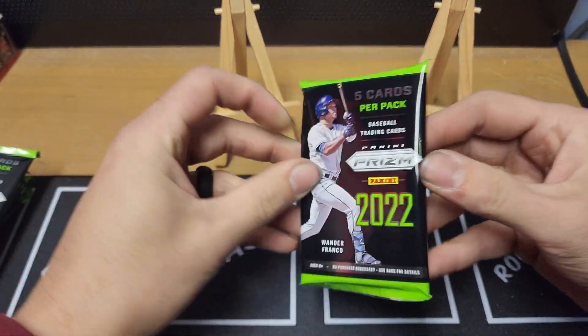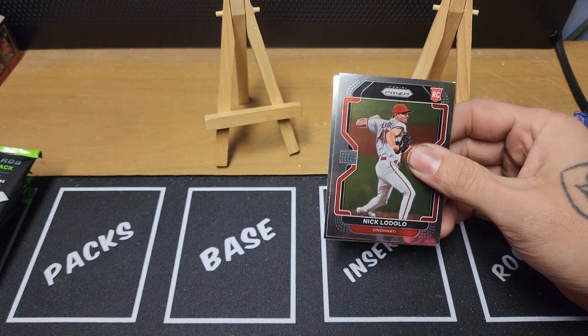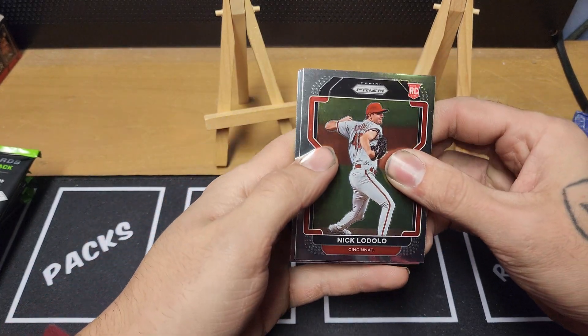I do like this black on green design — not that anybody cares because it just gets ripped open. Alright, Nick double there, rookie. This is base prism, looks like every other prism for every other sport, nothing crazy there — border heavy. Matt Brash rookie, Pete Alonzo slugger insert, cool stuff. And Aleo Lopez rookie purple — pretty sure that's one of our blaster exclusives, so we'll take it.